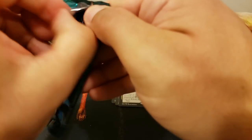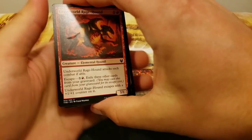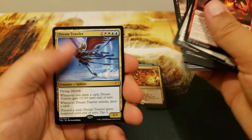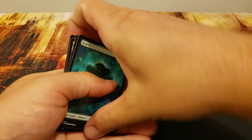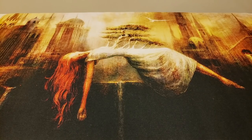Theros Beyond Death — plenty of good stuff in here, but Uro is the big daddy you're looking for. Oh, Dream Trawler — that's a good one — and a Forest. All right, thank you to Mark for hooking it up. Mark has been a great supporter of the channel.